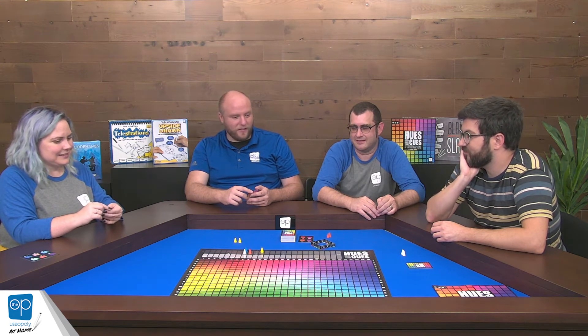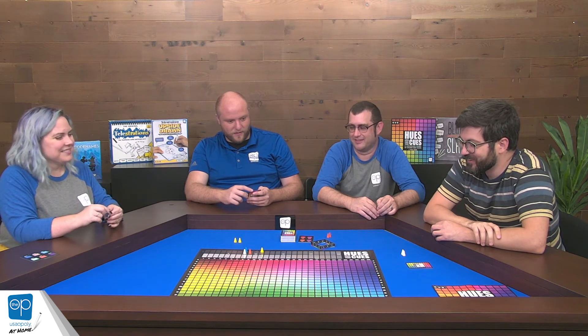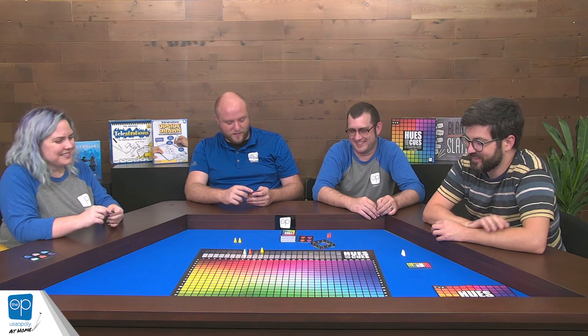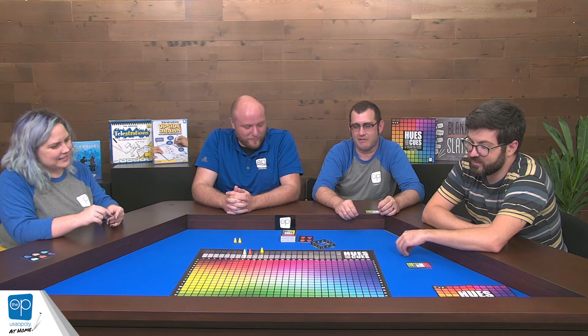I still want the grayscale and sepia expansion. That would be awesome, but so hard. Super difficult. Gotham by Gaslight. Every clue would just be fog. Hues and Cues Noir. Sad. My soul. Ocean — that would be blues. Weren't we just saying that's the worst clue you can give in this game? And I did. He's talking about Billy Ocean, just for reference.